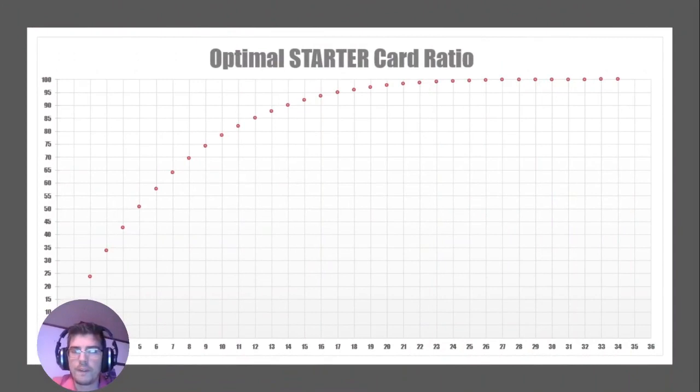For decks that can Special Summon easily and have starters that aren't limited to a Hard Once Per Turn, the 11-to-15 range is optimal before you start getting really redundant and seeing multiple copies. So if you're running a deck like Runics, 12, 13, or 14 is your optimal ratio. And this chart isn't just limited to starter cards — you can also use it for hand traps or board breakers. Put in 12 to 15 hand traps and you'll probably see at least one hand trap in your opening hand.